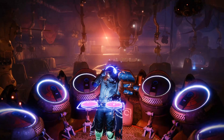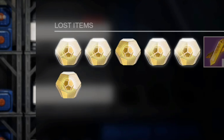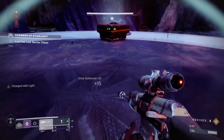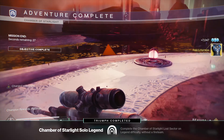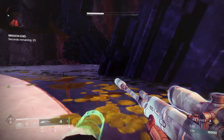I'm going to be showing you how to complete the Empty Tank lost sector so you can get the new exotic leg armor for the hunters and far more exotics. Completing legend and master lost sectors is a great way to target farm exotics that you want, as the exotic solar reward changes every day, and if you complete the lost sectors quickly it'll be more effective.